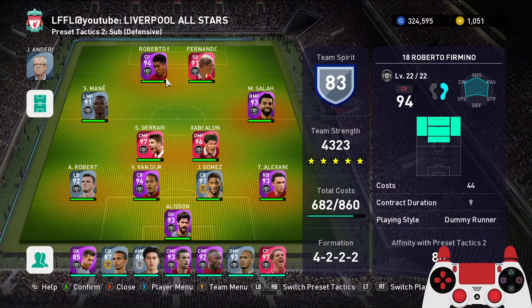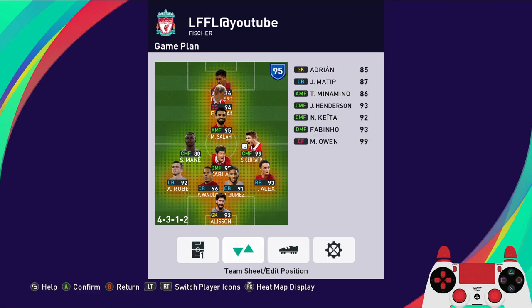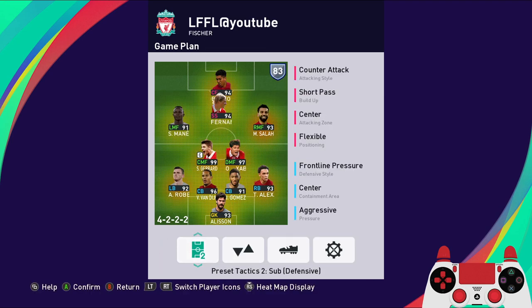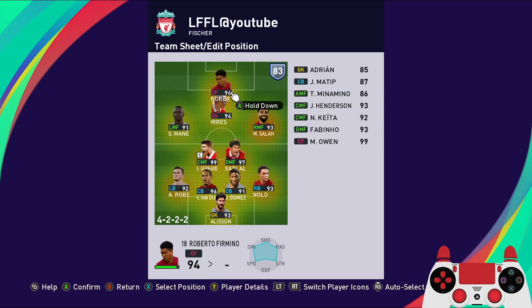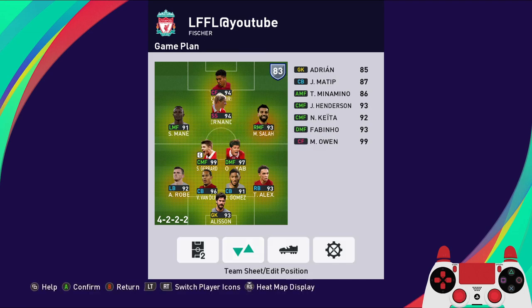I guess that's it for today's video. Try the formation out — it's quite good. I'm trying something new so I'll post it soon, be on the lookout for that. Dummy runner at the top with the goal poacher at the second striker with false winger instruction. That's it for today's video, I hope you guys had a good time watching this, and I'll see you guys in the next one.